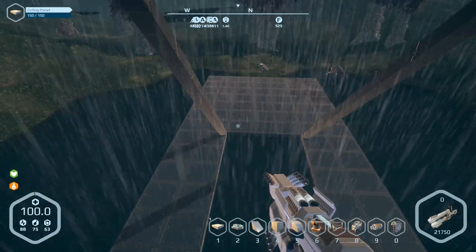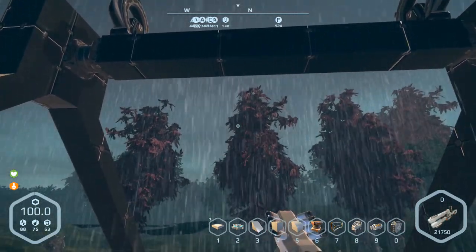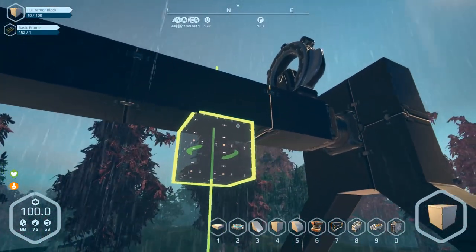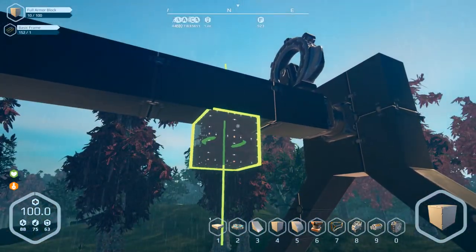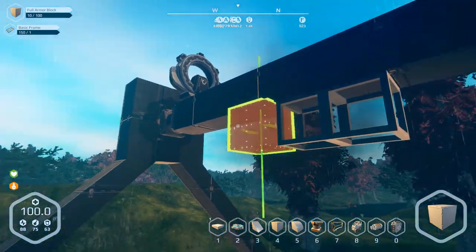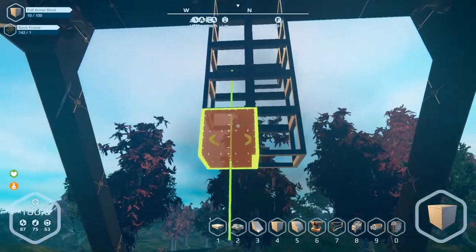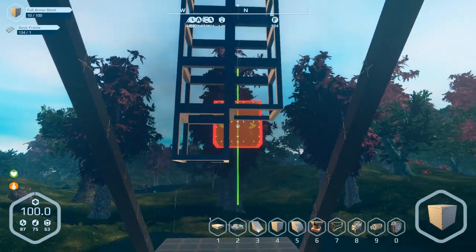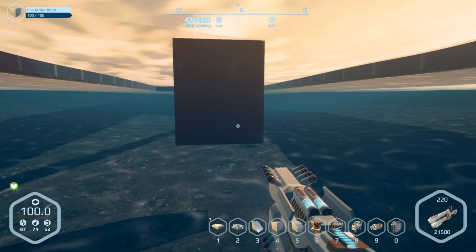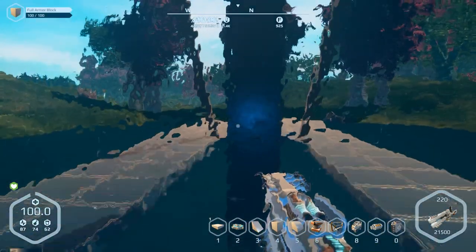I'm thinking about decorating it with sails. Maybe we can do one center post coming off the middle and use that as the main mast. I decided to build it all the way down to the bottom here, as far as we're going to go. It's a nice flat area at the bottom of this little pond. I think it's going to be a lot of small blocks on this one, which is a good thing we're outside lag range. I'm trying to think of where I want the main deck and where the cockpits are going to be.